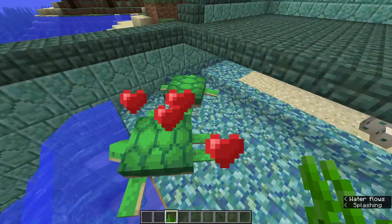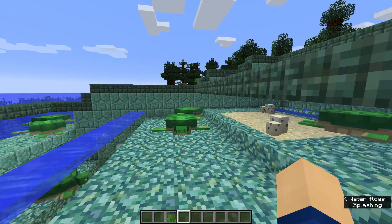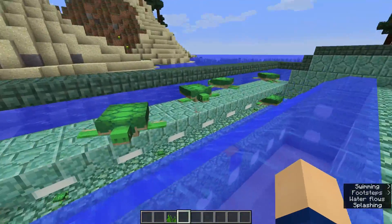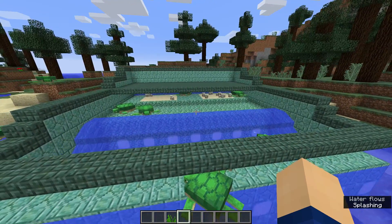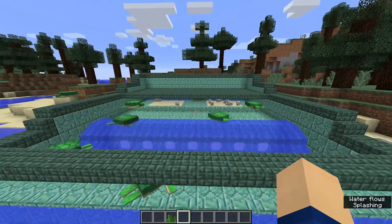Seagrass is also pretty cheap to breed turtles with, so it's quite an easy way to get scutes. Once you have found two turtles you can just breed them, they will lay eggs, and then you will have almost an infinite amount of scutes — when you have an infinite amount of seagrass. That is the basic concept of this farm.